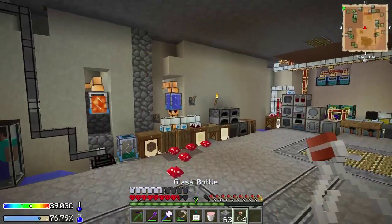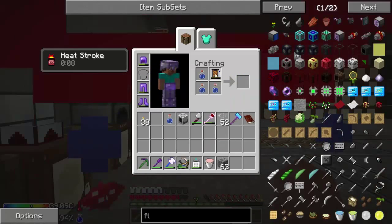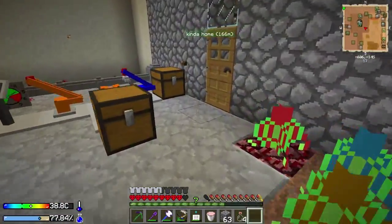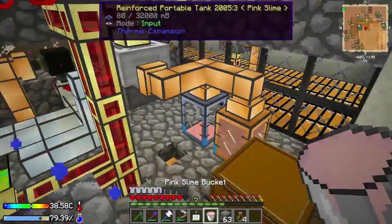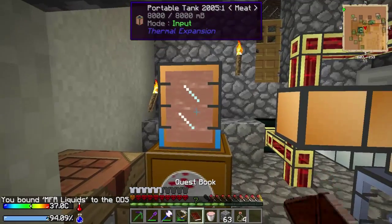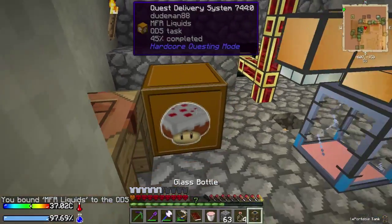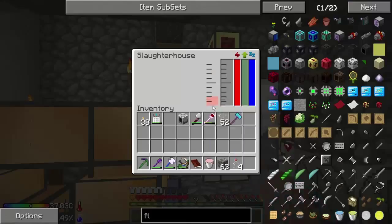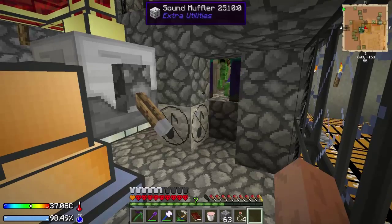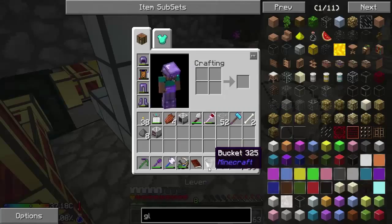I need to get some water real quick before I get bad effects. That was dumb. All we need to do is store this in the QDS — we don't need to have them spawn again. There we go. Just do the outputs — looks like we just need a couple more buckets of meat. I'm gonna wait until I get enough pink slime to put in the QDS and I'll be right back. That should be about enough — you've done your job.